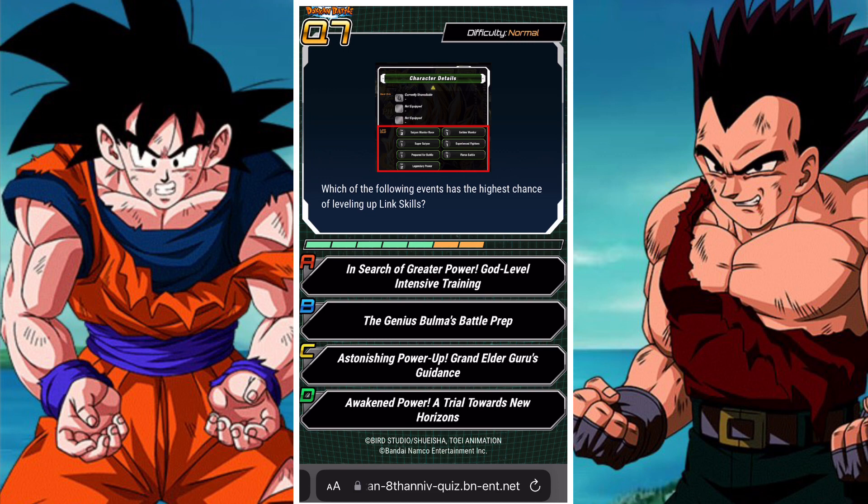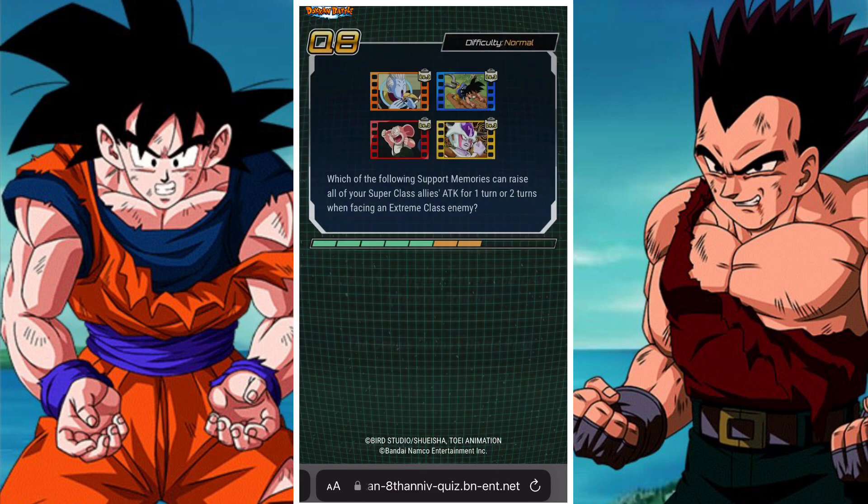Following the events, which one has the highest chance of leveling up link skills? Guru's event is the only one that actually prioritizes link skills here. Bulma is an equipment event. Trials Towards New Horizons and God Level Intensive Training are also equipment events. Bulma is a support item event. The Guru event is designed for link leveling, so it must have the highest rate.